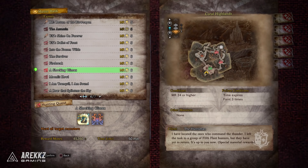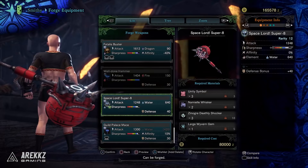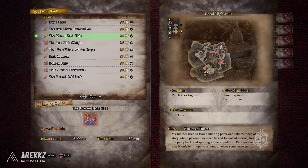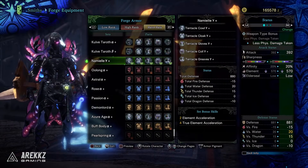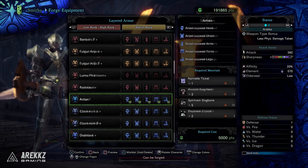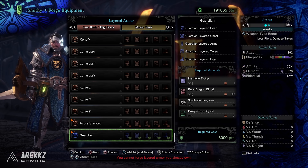A Shocking Climax gives you the parts to craft the awesome rocket hammer. The quest The Distant Dark Tide is the one against Arc Tempered Namiel, and that allows you to craft the gamma Namiel armor set as well as the RTN layered armor and a few other layered ones, like the Defender set.